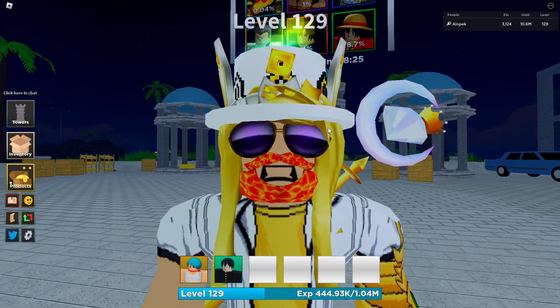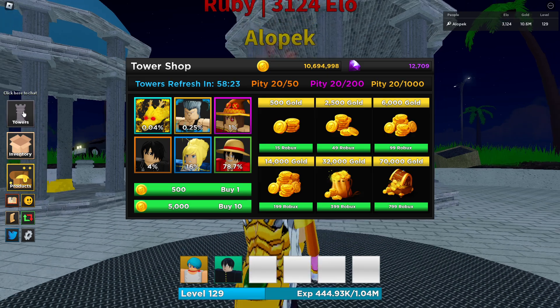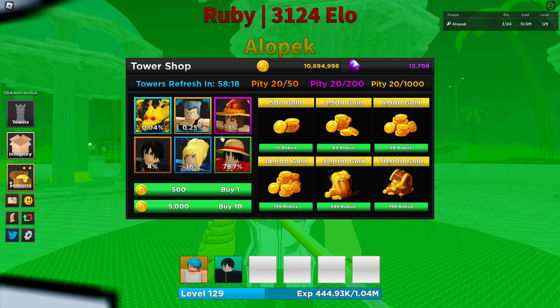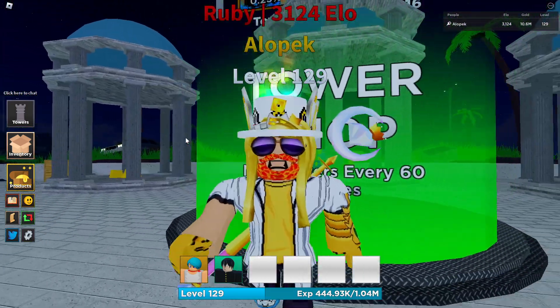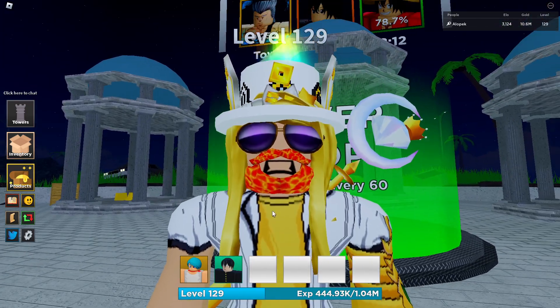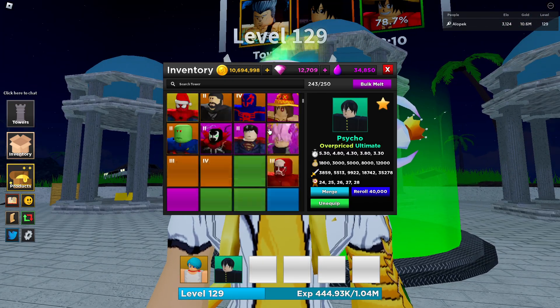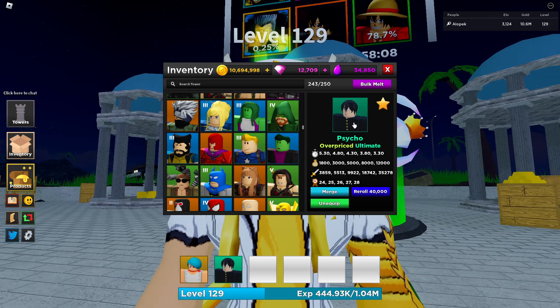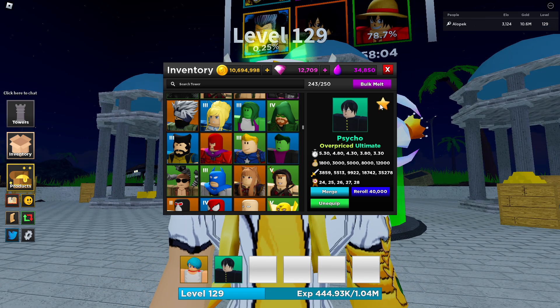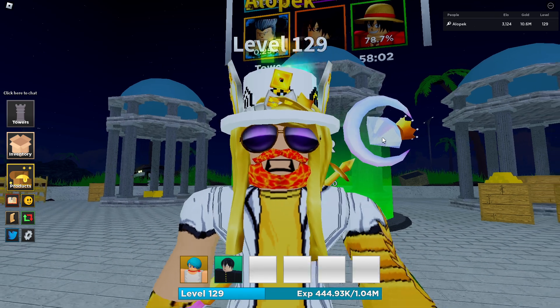A lot of my friends have been trading for ultimate units because they are available in every single banner, even if you don't see it — it's like a hidden or secret unit. Right now I'm seeing people trade four to five divines for one ultimate unit, so that's the current trading value. If anybody wants my ultimate unit, let me know in the comments — maybe we'll do a giveaway. Peace.